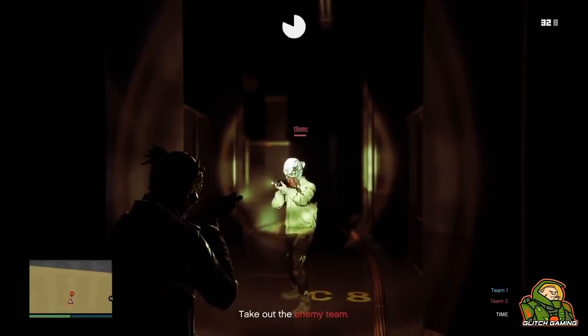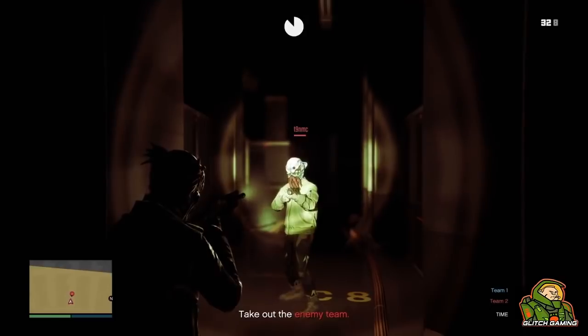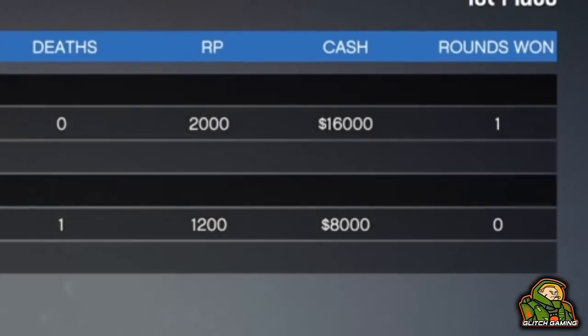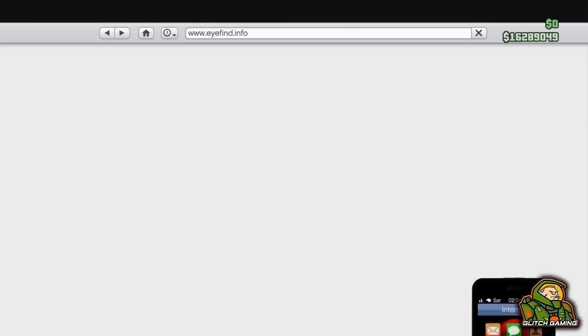For the AFK method, just literally do nothing — go AFK, put your controller with an elastic band on the analog stick so you don't lag out, put your controller on charge. You can get a couple hundred K in a fairly short time. Once you're ready and have a bit of money, we'll do the apartment transfer glitch to get your first couple of million dollars, then move on to the any-car-for-free glitch. Do this as soon as you can because this glitch might get patched.